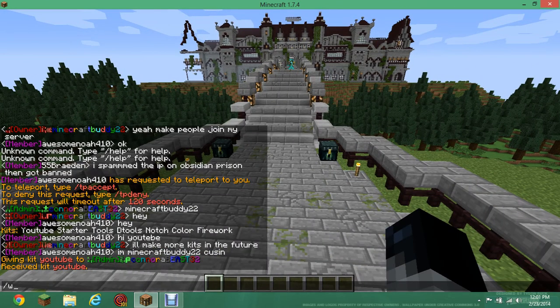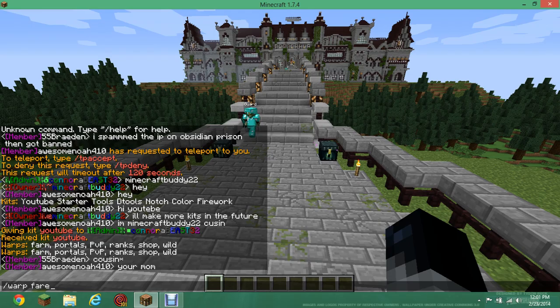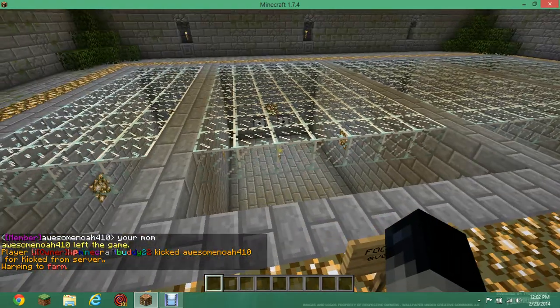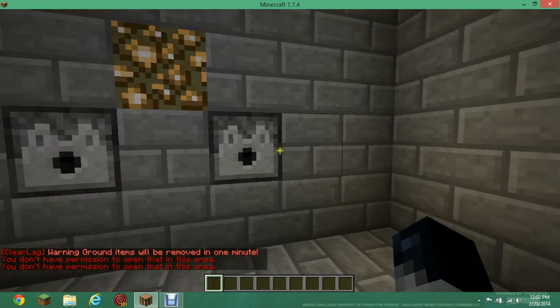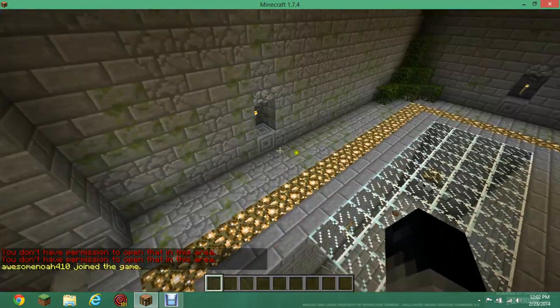Let's check out the warps. We've got a couple warps — let's check out warp farm. Pretty much what this is, as you can see right here, is a food drop party. In these beacons I can't open them up, but there's food inside — once in a while they spit out food.